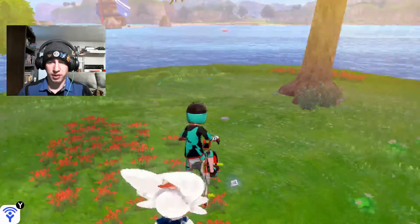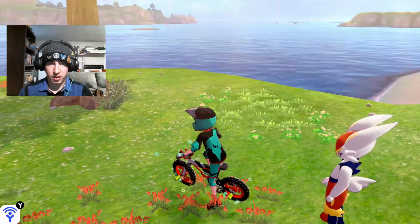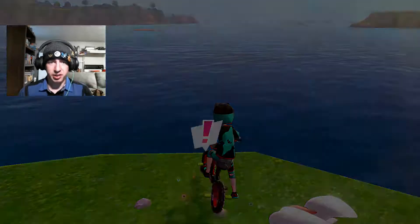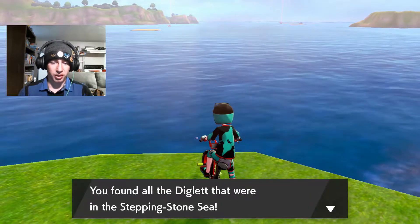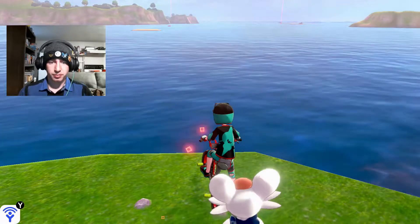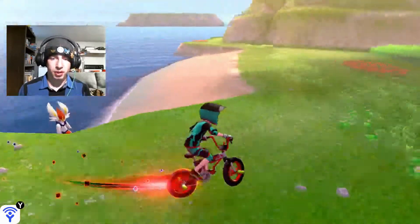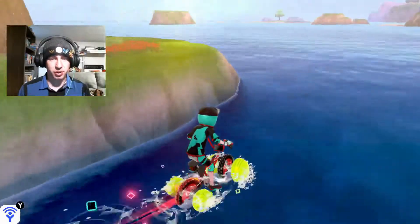Turn right from there just slightly and bypass this tree, and there is our last Diglett for the Stepping Stone Sea. We get a nice message saying we found all of them. To get to the Insular Sea from here, we're going to drop down this ledge and turn left.